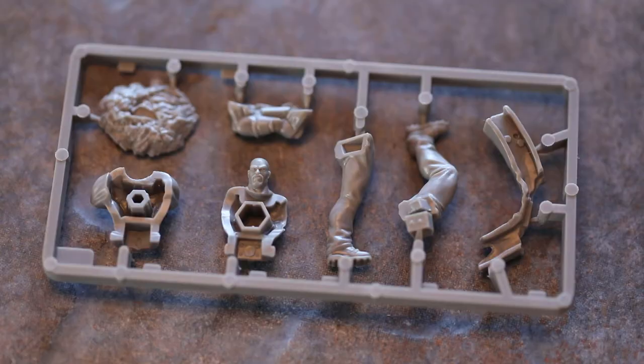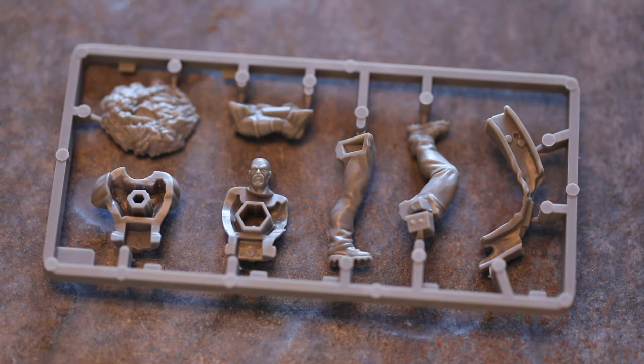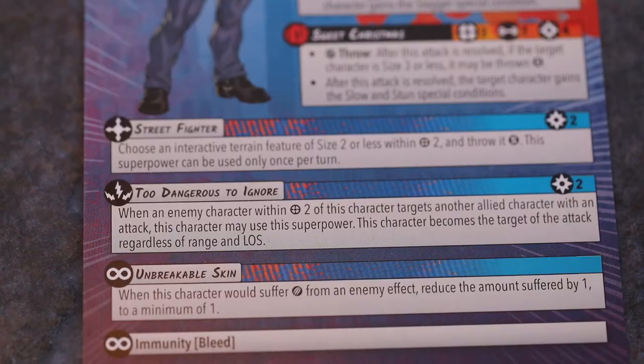Always on, Unbreakable Skin: when this character would suffer damage from any enemy effect, reduce the amount suffered by 1 to a minimum of 1. I was kind of hoping for more because that's kind of his main power. He is also immune to bleed. His second side has got 5 hit points, but that seems to be the only real difference — not a hugely busy card.